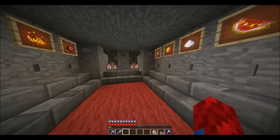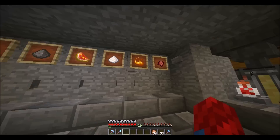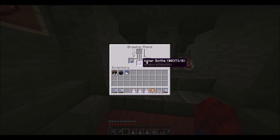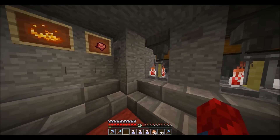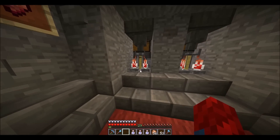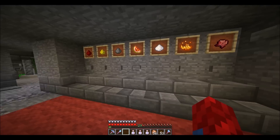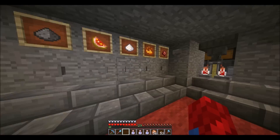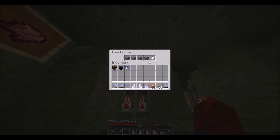Here's my brewing area. Let's see what's in here — a lot of speed potions. More water bottles go into the brewing stand when you take those out. You click this button for your nether wart. And then let's make another speed potion — you click the sugar to make speed and it will go into its hopper.